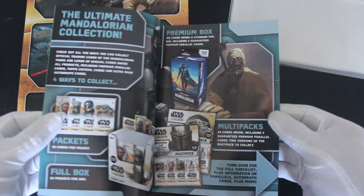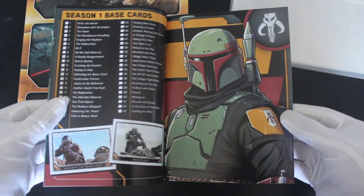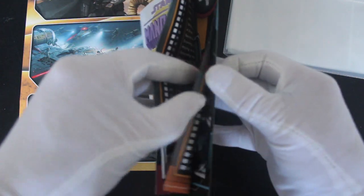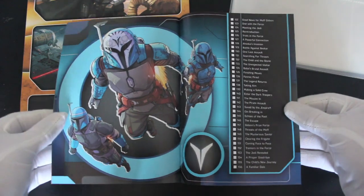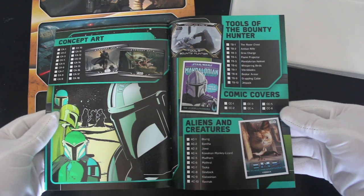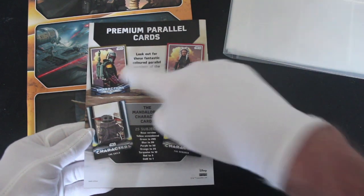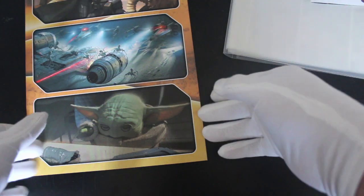Look at that - that's nice isn't it, the collector guide checklist. I don't want to spoil that - looks good. I know why you're here though, you want to get to the cards. We'll have a quick flick through - there's Boba Fett in all his glory, good artwork isn't it. Will we get some Mandalorian cards? Well I hope so because this is the Mandalorian set. Some good stuff in there. On the back - oh, the Armorer!